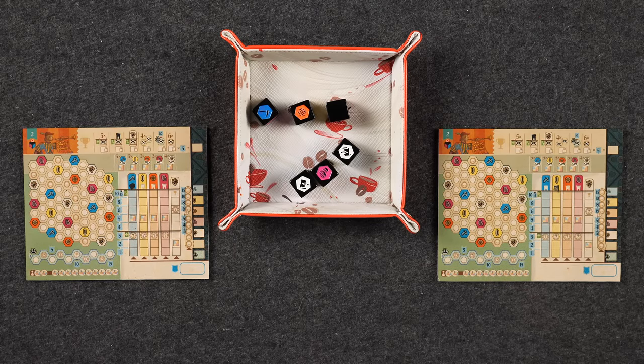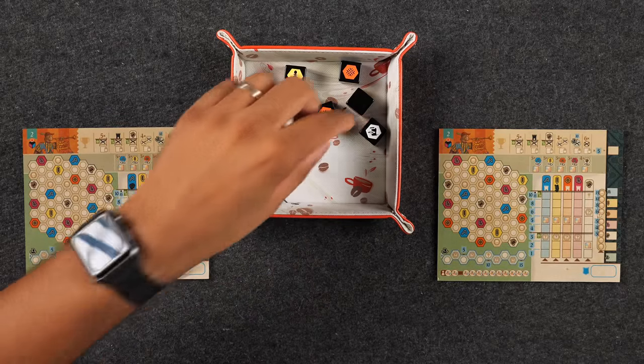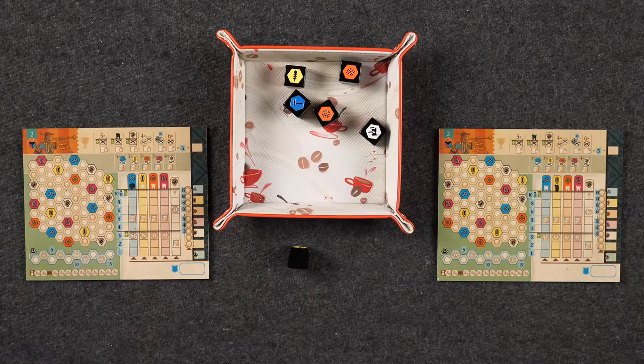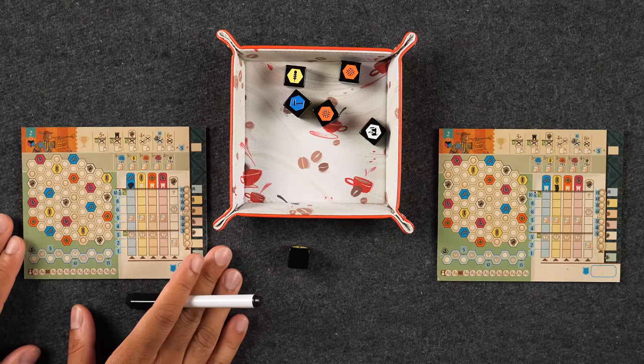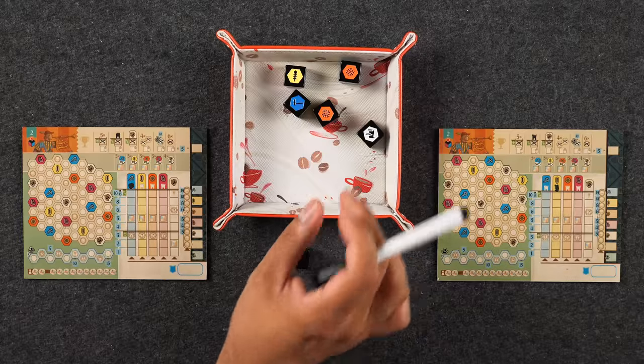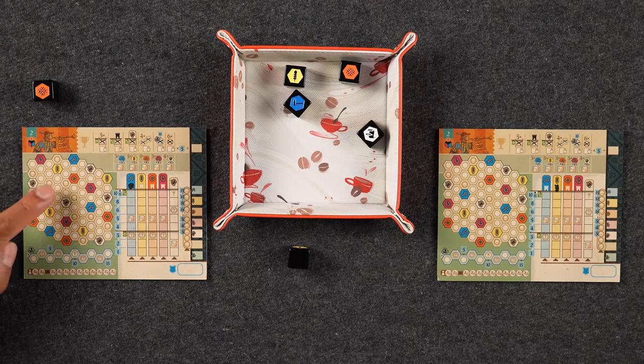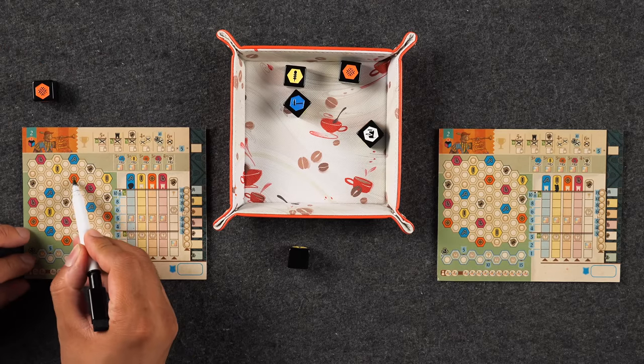To start the game off, the first player takes all six dice and rolls them. We have one forbidden die, which is the black one — everything else is in play. By the way, if you are playing on sheet one, there is no education track, so you would actually remove the white die as well. The die I'm going to draft is the orange one, and I'm going to mark a space with a bandit next to this orange. I'll go up on the bandit track because it's my creed to wipe out all the bandits.